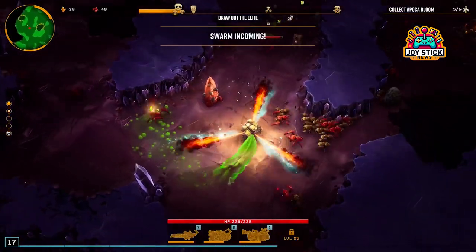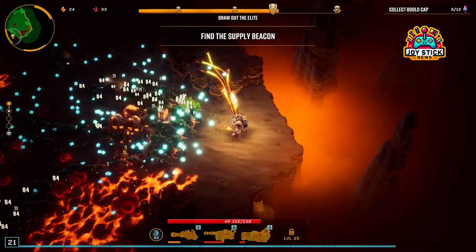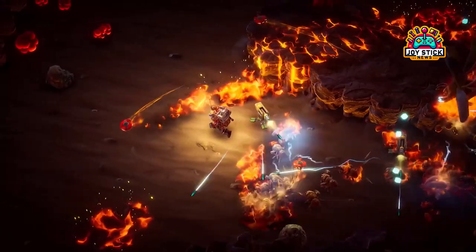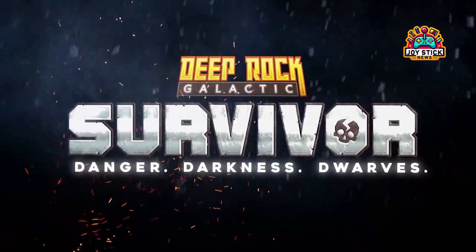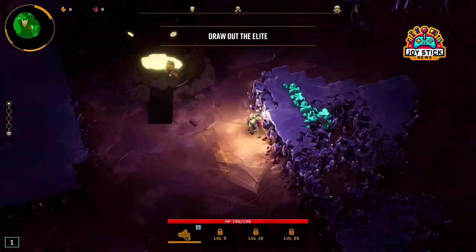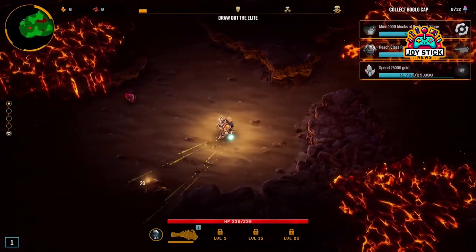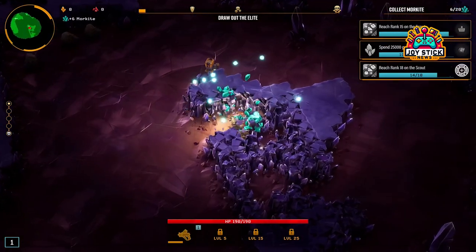Build five: the true tank build. Last but certainly not least, this build is for those who want to walk into the fray and walk out like it was just another day at the office. Combining the raw power of the Bulldog heavy revolver, Lead Storm powered minigun, Thunderhead heavy autocannon, and Warthog Auto 210, you're not just tough — you're practically invincible. With a focus on maximizing health, armor, and damage output, you'll be the rock-solid foundation your team can rely on.